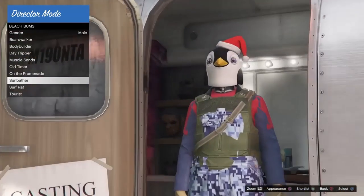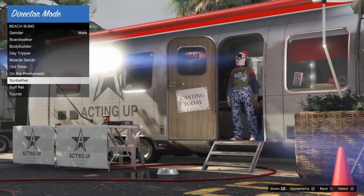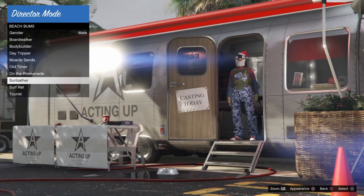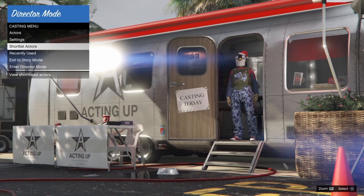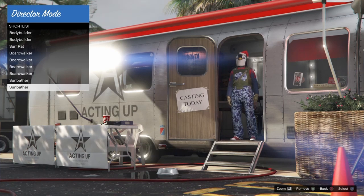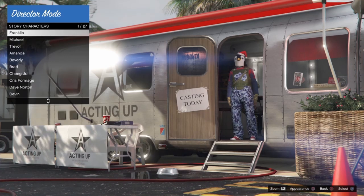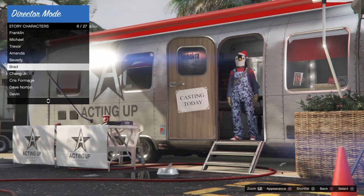You can also find the white duffel bag and bring it into GTA 5 Online using the same glitch method, but I already had the white duffel bag so I wanted to get the rare green duffel bag. After shortlisting that duffel bag outfit, go back to shortlist actors, hover over that outfit for about five seconds, back out, go to actors, head down to story mode characters, and sit over top of Brad. You'll see it removes blacklisted components and any glitch layers from the outfit.